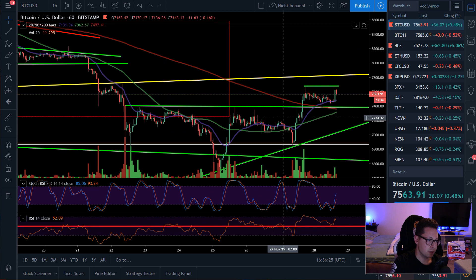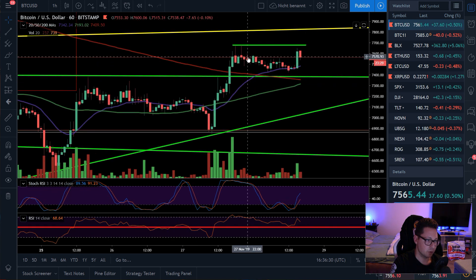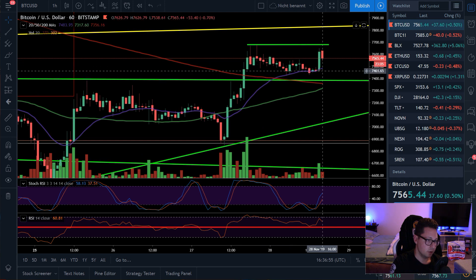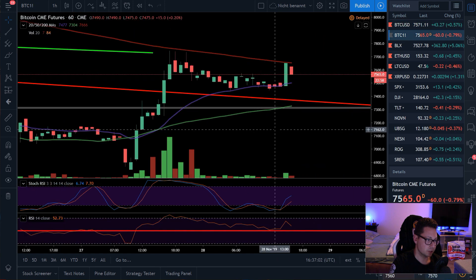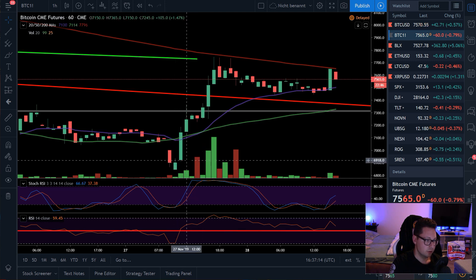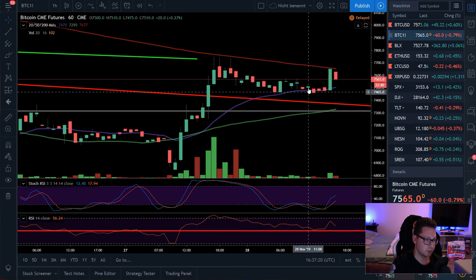Let's start here on the Bitstamp chart in the one-hour time frame. We had yesterday this pump to the upside and Bitcoin is right now consolidating. This was like a clear bull flag — I wanted to open a long but I didn't yet because I was still waiting for a retest of $6,900. I saw in the futures contract that we had a little gap open down to $6,900, so I was hoping for that gap to get filled and then open a long position to ride it up.